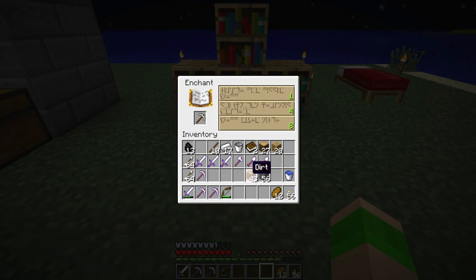We got some decent stuff for all level one enchantments so far. We got Sharpness 1 on all three swords. Unbreaking 1 — I like unbreaking just because it lasts longer. Unbreaking for the shovel too, definitely like that. Efficiency 1 for the axe — it'll go faster but break faster. For our pickaxes we got Unbreaking, Efficiency, and Efficiency. Then Sharpness 1 on that one. On our armor I think we got all Protection 1 — I'll check that in a minute.